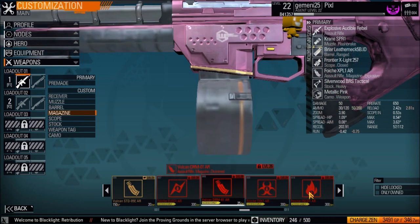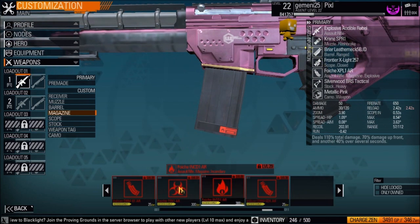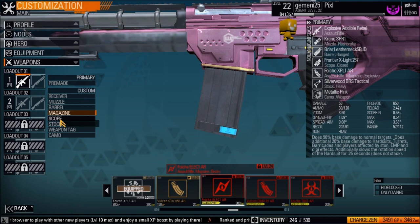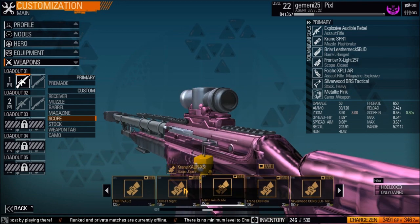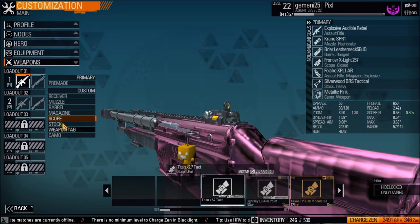Then there's ammo — you can get either a bigger clip or elemental ammo, which comes in incendiary, toxic, explosive, and electric types. After that is scope, which covers your sights. You can put on a rifle scope or anything really, all the way down to iron sights.